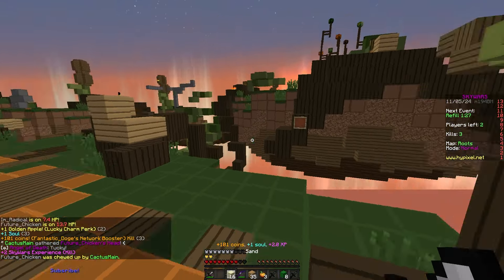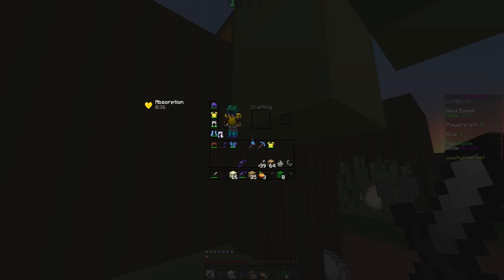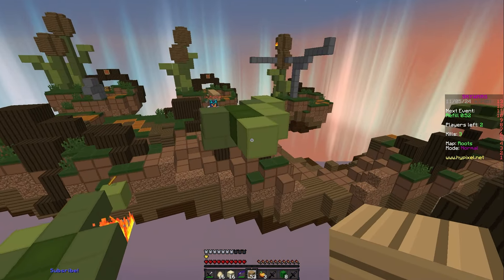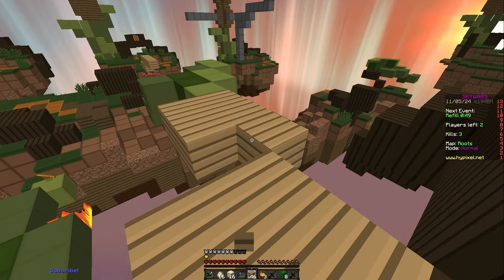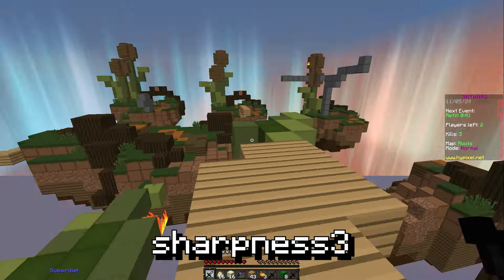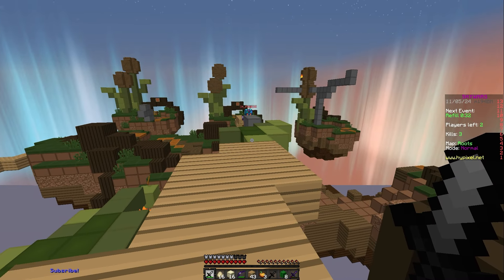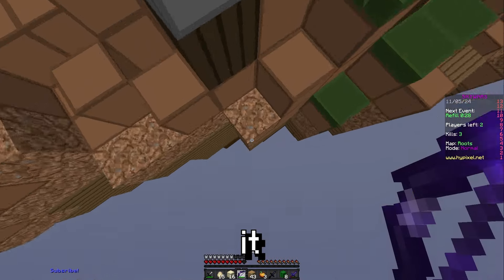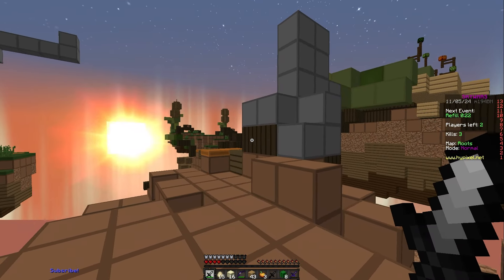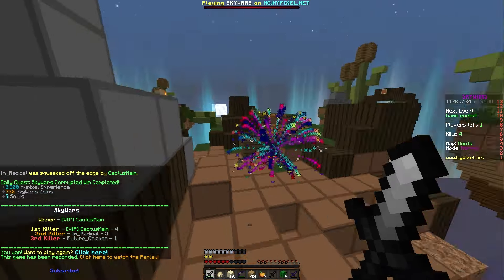No projectiles anymore which is fine. All we have left is I'm Radical who hopefully has no more mid loot. Some prot leggings, exactly what I need. This guy has two blazes which are kind of annoying. He has mid loot so I'm kind of afraid he might have a knockback sword he's hiding. So I will try and keep my distance just a little bit. I have a sharpness 3 knockback 1 - wait, that's actually pretty good. Oh my god, the knockback 1 saved me. Holy crap that sword is actually so clutch - I might have died there.